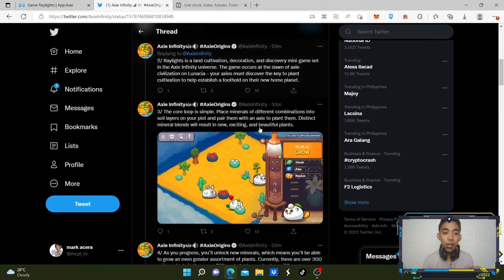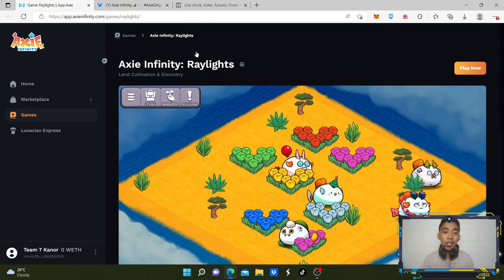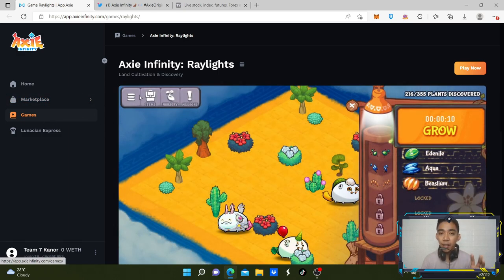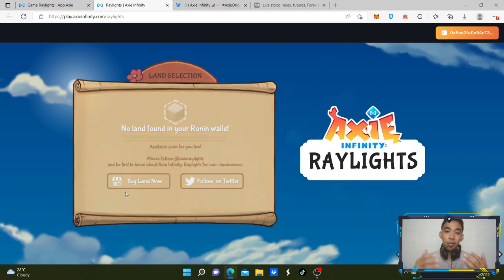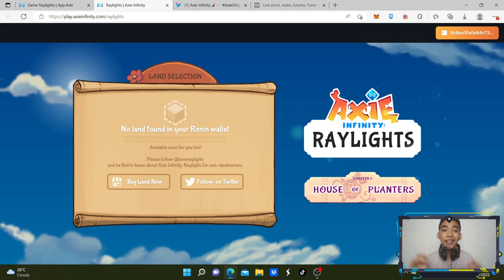There's a thread you can read if you're interested. If you have land, go ahead and read the article. Once you follow the link, you'll be directed to the website where games are listed under marketplace. Click 'Play Now' and it will ask you to sign in using your Ronin wallet. Once signed in, it will load and check if you have land. If you don't have land, it will direct you to a page where you can buy land and start playing.